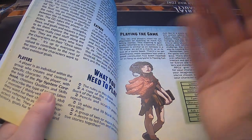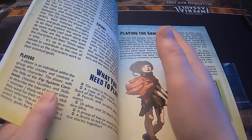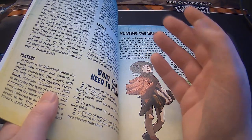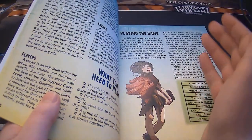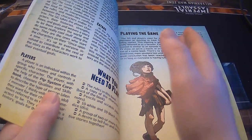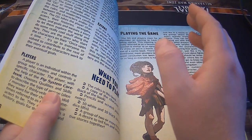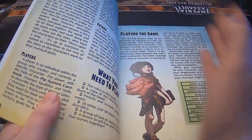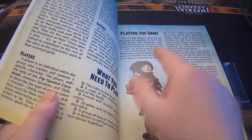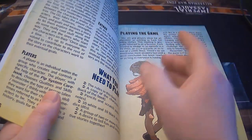You could use whatever dice you want, really, as long as you are aware of where the 50% line mark is. For instance, if you can only find d4s, 1 and 2 don't count, 3 and 4 count. If you could only find d10s, 1 through 5 don't count, 6, 7, 8, 9, and 0 or 10 count. You don't need to use the dice they specified because you understand where that fine line is.